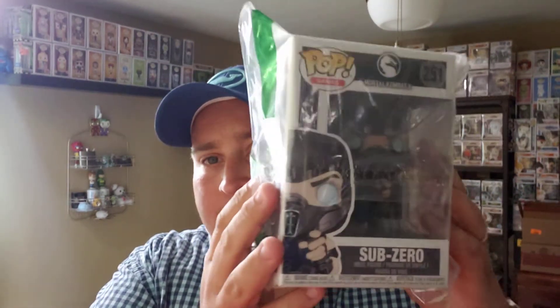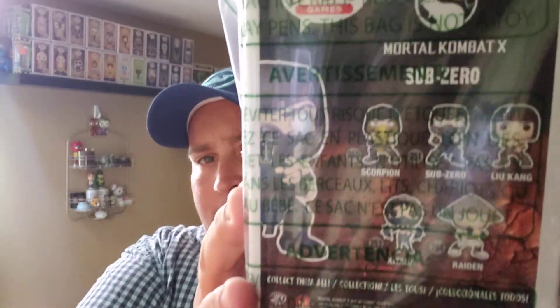I'm going to leave these in the bag for now because Amazon has a bad track record with damaged pops. If they're damaged, they're going right back. So this is the front — three, two, one. This is upside down. The glare killed me. That's Sub-Zero from Mortal Kombat. I think the chase has something in his hands. This pop's a couple years old. It's a little concaved — I can feel it — so that might be the common I keep, but we'll see what the other ones look like.